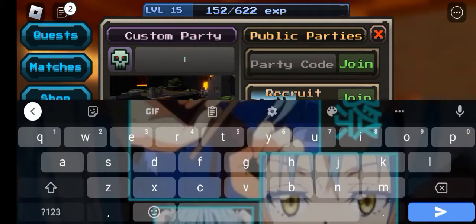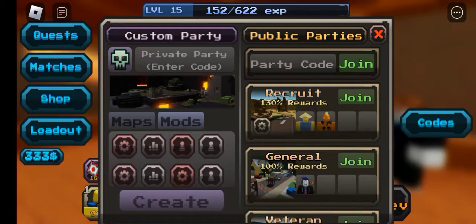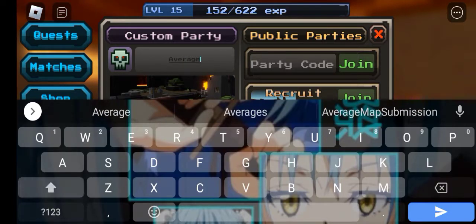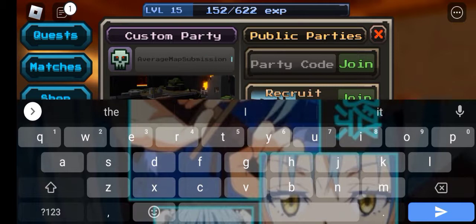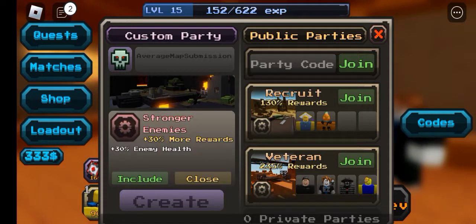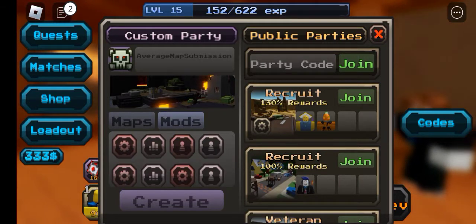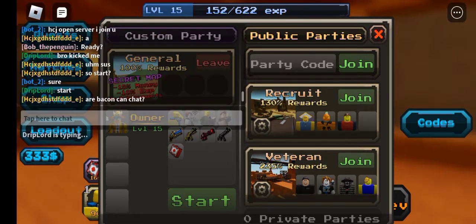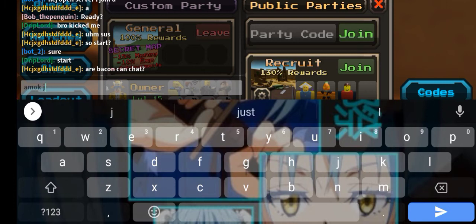Go to under the custom party called 'Private Party' and type 'average map submission' exactly how it's spelled. Before you enter, you can add mods and change your difficulty, whatever you want. Then just press Create — boom, you're in.